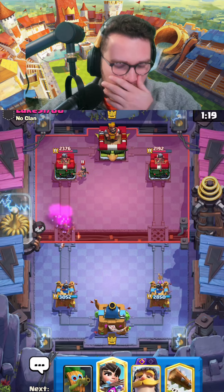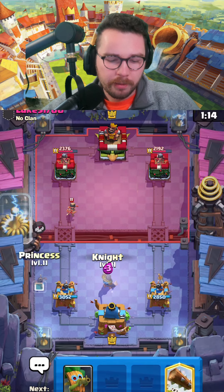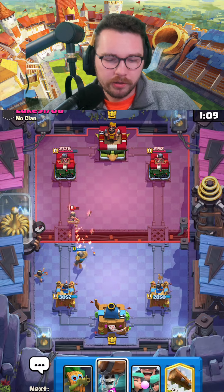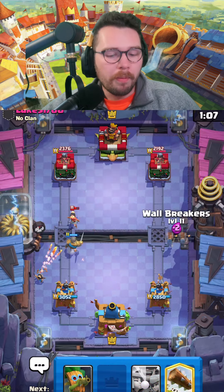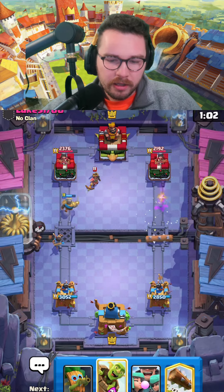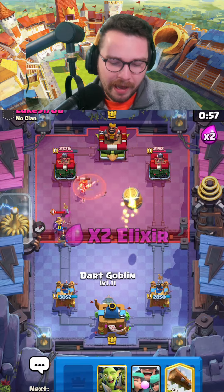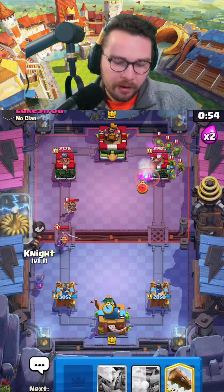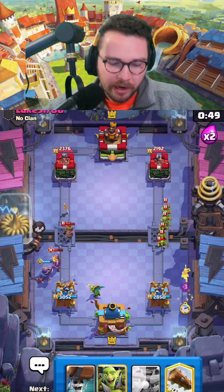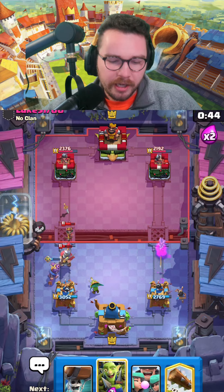I'm gonna let that knight get one shot — I'm fine with that. We're almost to our evo knight, which is perfect. I'm gonna knight to block the princess shot, and once the princess locks on I'm gonna go for my own princess. Wall breakers opposite lane. Now he needs to decide how to defend all of this — he uses his log, which you never want to do when playing log bait.